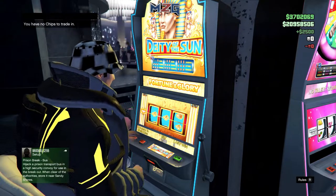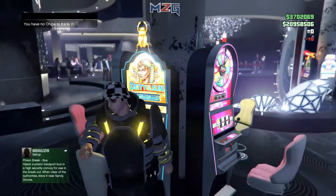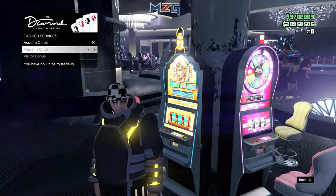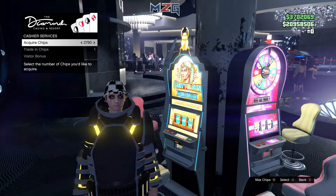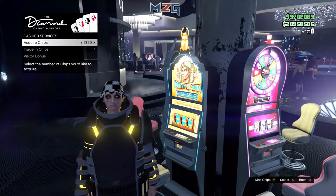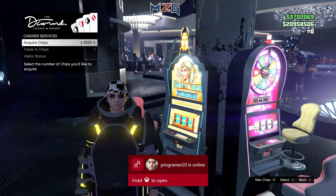You would spin for free — you would not lose any money, your money would go back into the account. If you guys mess up, simply open up the menu and acquire another 2,500. You're not spending any chips at all, so you'd be perfectly fine — not losing anything. You're doing a free spin each time.